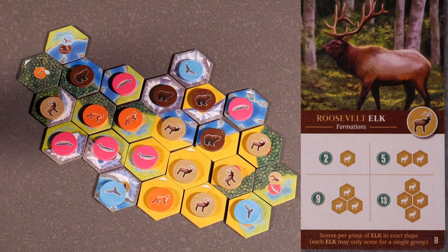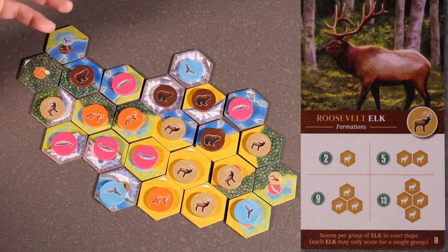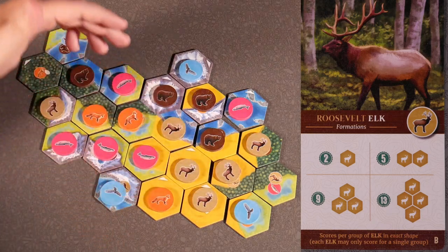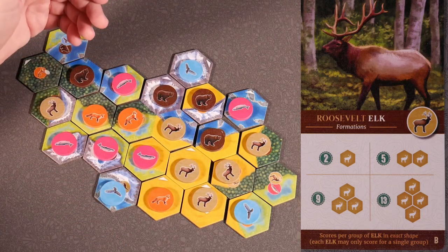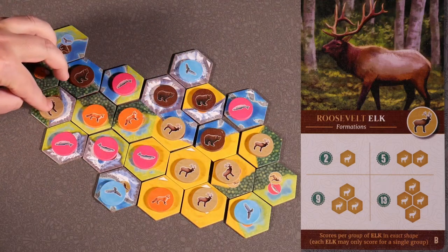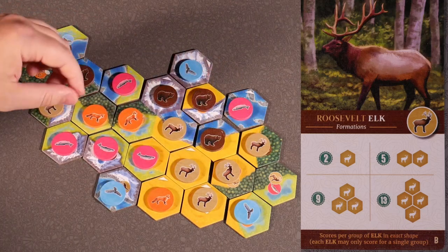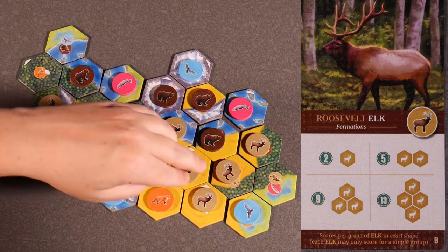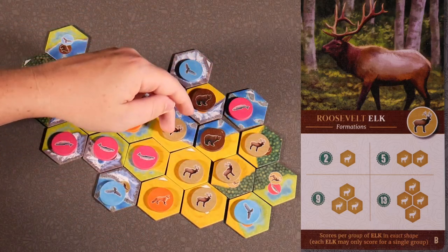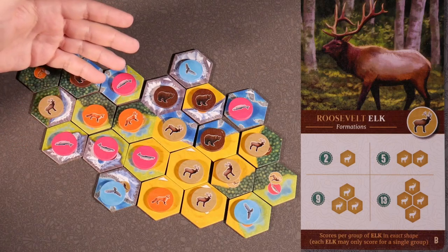Roosevelt elk card B — formations. This one's a little tricky because you want to maximize your points while tallying. We have a group of three in one of these shapes for 9 points. These can't be used in the same group. However, for each individual elk we also score 2 points. So we have 9 points for this group, plus 2 plus 2 plus 2, for 15 points on this board.